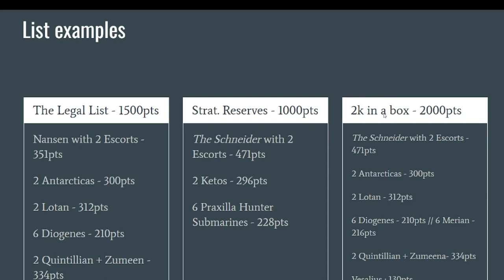On the other end of the spectrum, if you want to jump to 2000 points and play with all the miniatures in the box, you just add six Merian class frigates on top of the Diogenes and the Veselius, and transform your Nansen into the Schneider. Play the Schneider conservatively but in the center of the board — don't put it on the flank like my opponent did in the battle report. Put it in the middle so the enemy cannot ignore it. There you'll have 2000 points, not a legal list for tournament play but a lot of fun, and very similar to what was played in the battle report.